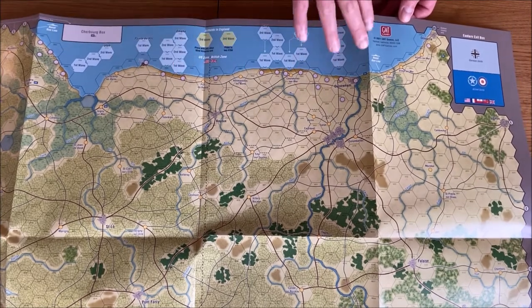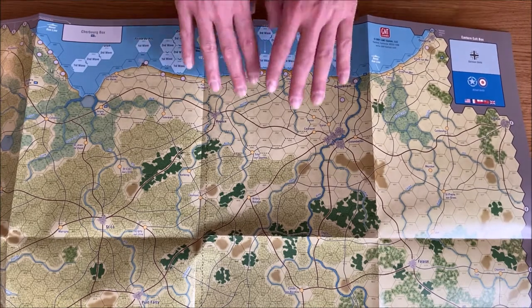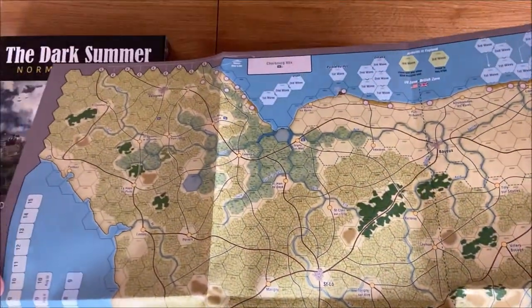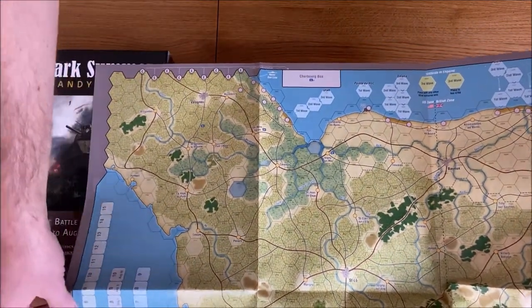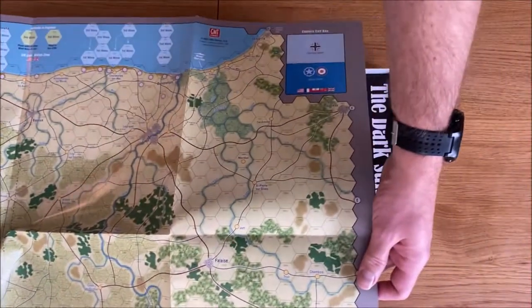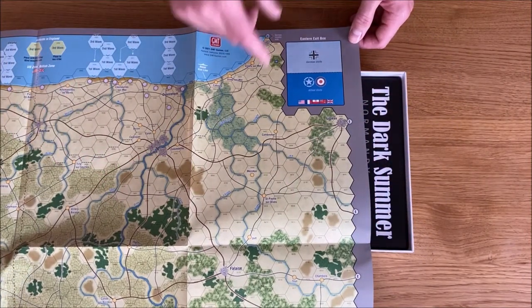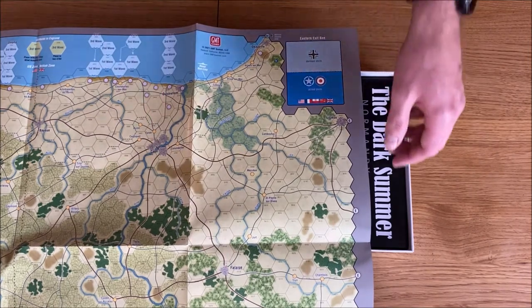On the map we have the landing zones — the beaches: Omaha, Utah, Gold, and so on. Then we have a deeper part of the map. There is no Cherbourg — it would take too much of the map to include it. Here we have a short terrain reference and tracks. And here we have the eastern part of the map — Falaise is here, and Caen here.